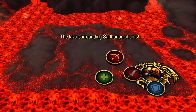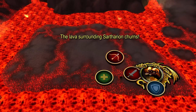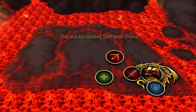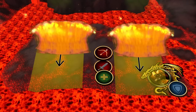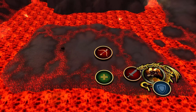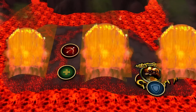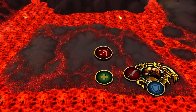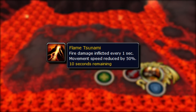Periodically throughout the fight, a raid warning will appear saying the lava surrounding Sartharion churns. Lava waves will then spawn from either the north or south side of the encounter area. When the waves spawn on the north side, the tank will slightly pivot to avoid getting hit, and the rest of the raid will need to immediately move to one of the gaps. When the waves spawn on the south, the tank should ideally be able to stay while the rest of the raid adjusts. If you get hit by these waves, a dot will be applied that does a large amount of damage, especially with the fire damage percentage increases from the drakes.